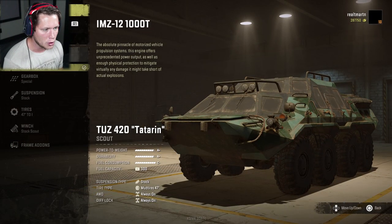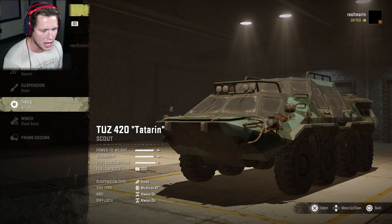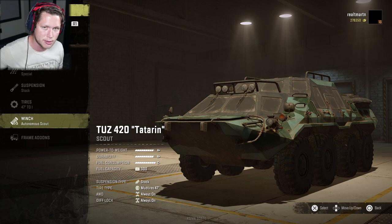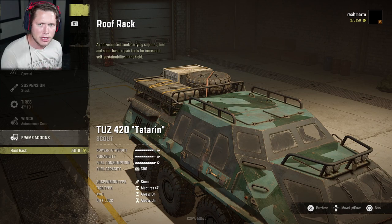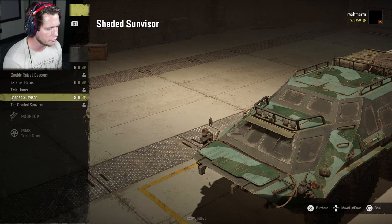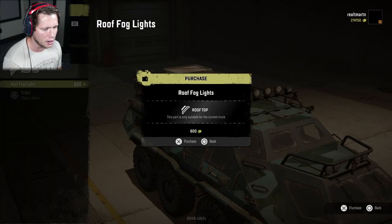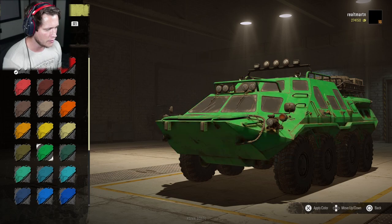Let's check out our customization first. For engines we only have one — it's described as the absolute pinnacle of motorized vehicle propulsion, which sounds pretty good. The gearbox is a special one we can't change, and we can't change the suspension, tires, or winch, though we can put an autonomous scout winch on there so we can flip ourselves back over if we fall. Frame add-ons include a roof rack for extra fuel and repair points.